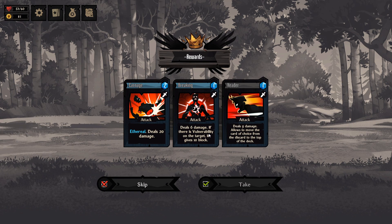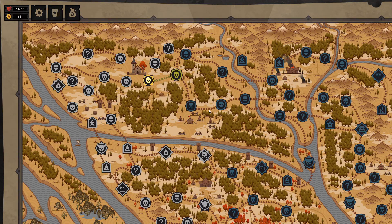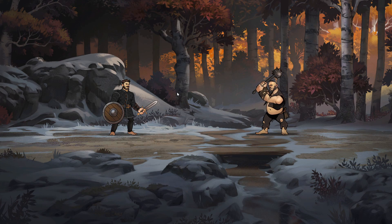We'll take 21 gold — sounds good. We get a reward: Carnage, Ethereal deals 20 damage. We've got Breaking, which deals 6 damage and if there's vulnerability on the target it gives 10 block. It stacks nicely with the Crusher we have. This guy feels very similar to the Warrior from Slay the Spire actually — some of the cards seem to be identical. I'll take the Ethereal 20 damage. Ethereal most likely means if you don't play it, it gets discarded for the rest of combat.